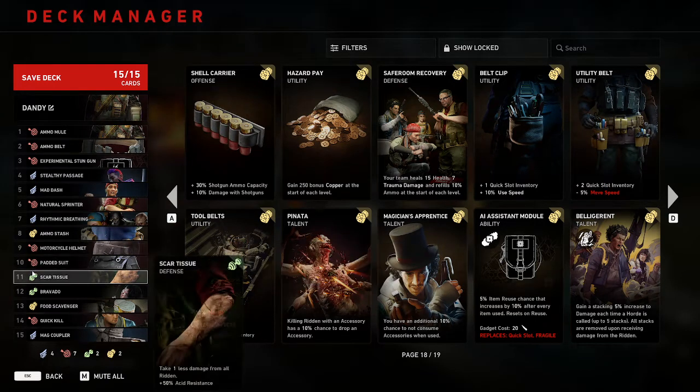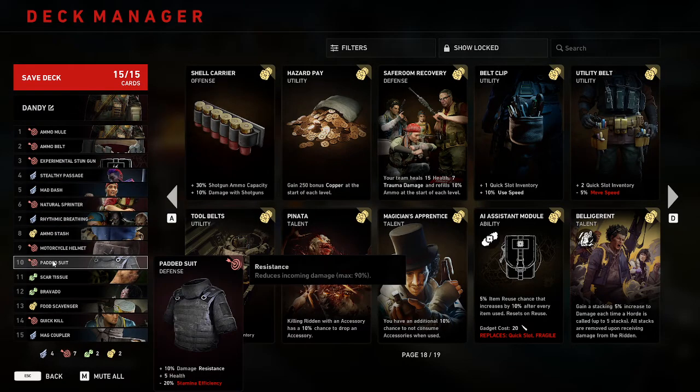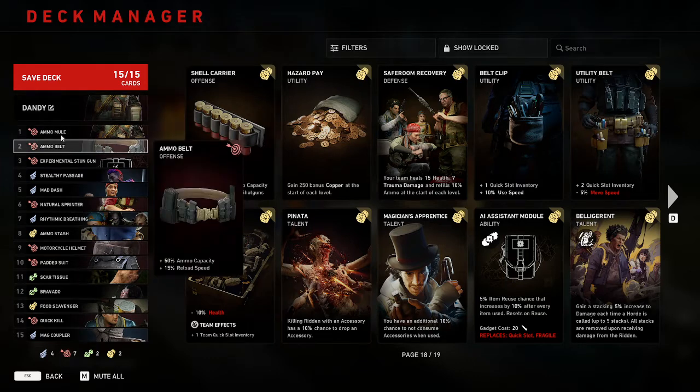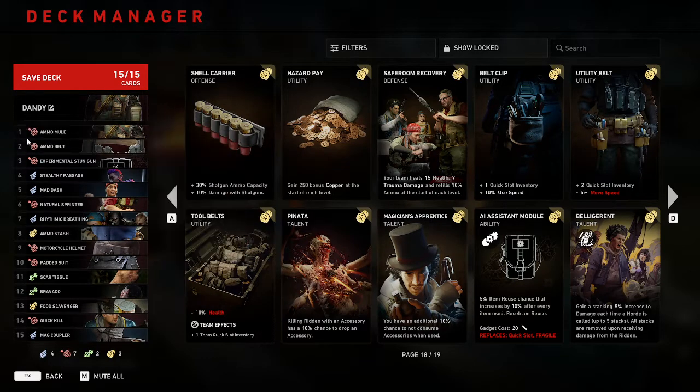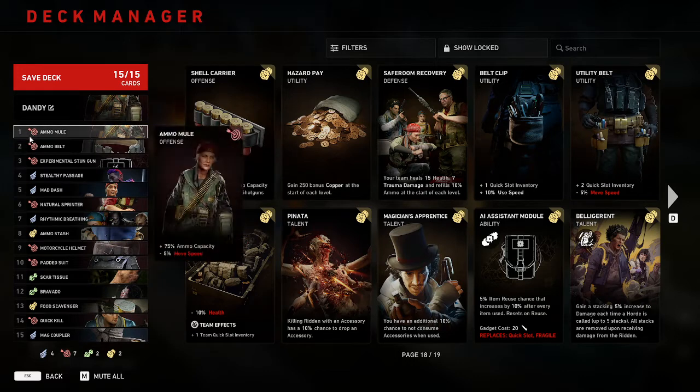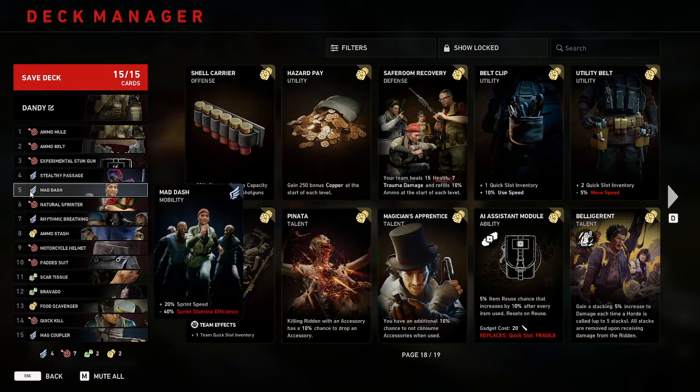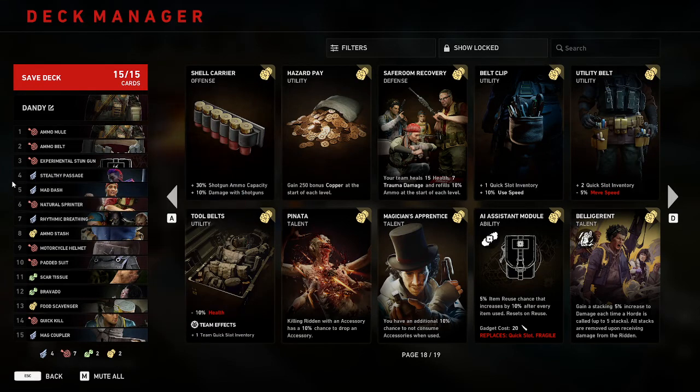This build basically allows you to distribute ammo for people who need it. You can even run AR — sometimes I'd run AR without having all this stuff in the past, but now I can give my teammates AR and still run AR myself. If they're going T5 or running ARs themselves, that's fine. But if someone's running an LMG I might not do AR anymore. With this build you can go shotgun or AR because you have good accuracy plus quick kill.